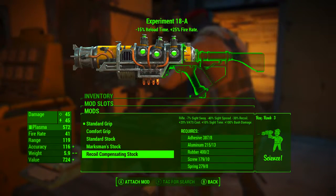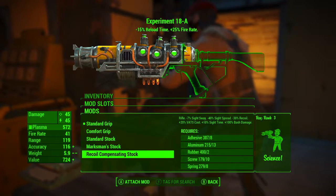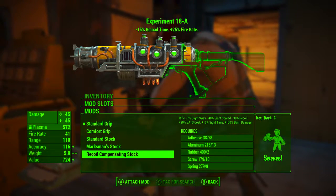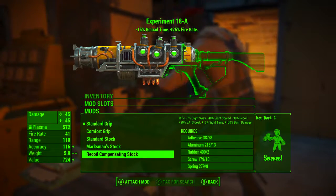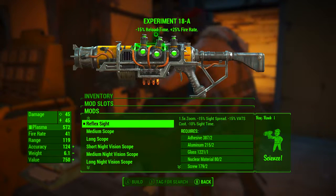Adding the recoil compensating stock turns the weapon into a rifle, giving minus 7% sight sway, minus 40% sight spread, minus 30% recoil, plus 20% VATS cost, plus 10% sight time, and plus 100% bash damage. Finally, the only real viable option in terms of a scope is the reflex sights.